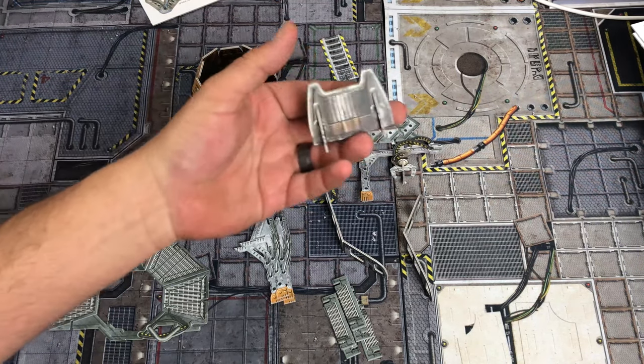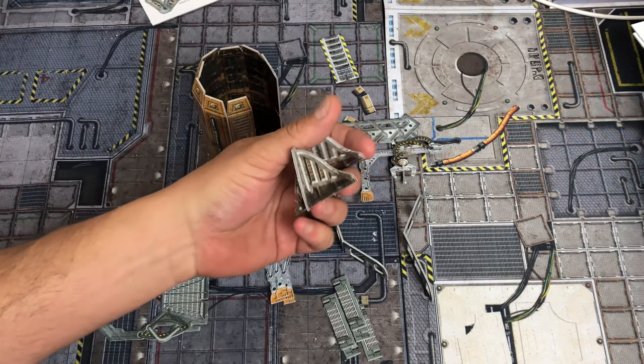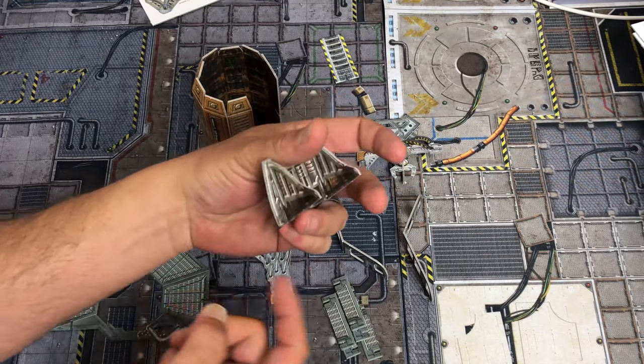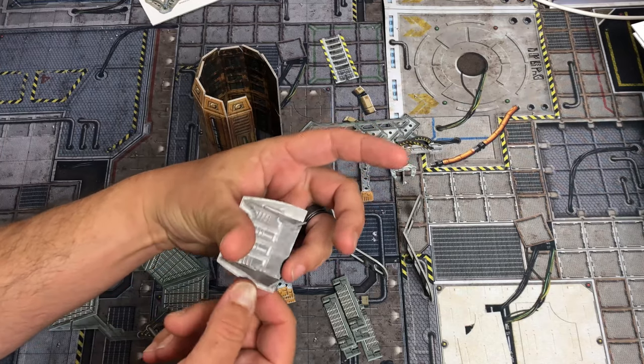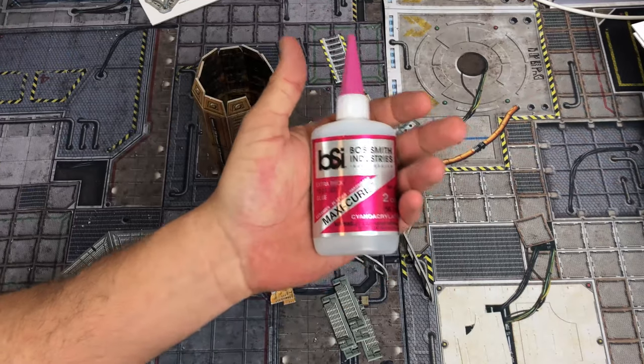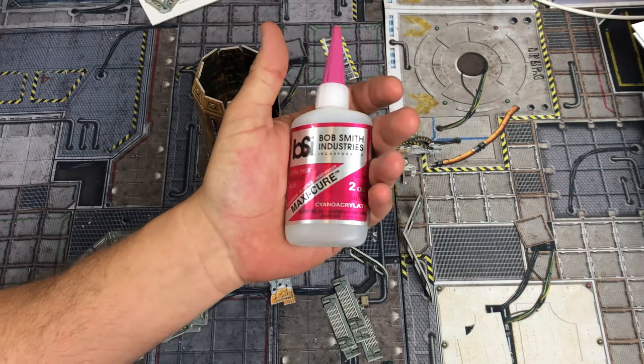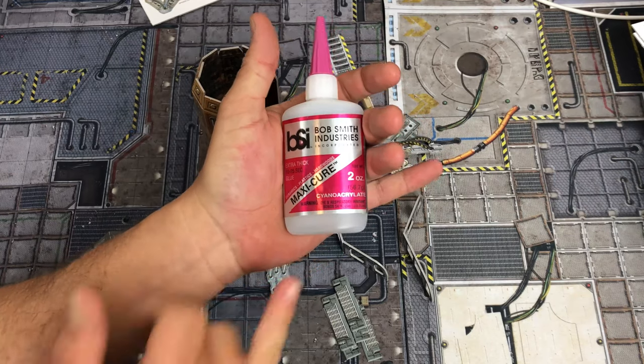I've already put together a few little things — basic like these barriers here. Very easy, three parts, you just punch them out, put them together. Like I said, put a little dab of glue on these things, and you're good. This is the glue that I use — Bob Smith's Industries. This is a CA type of glue, cyanoacrylate.